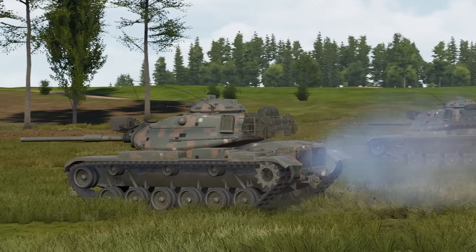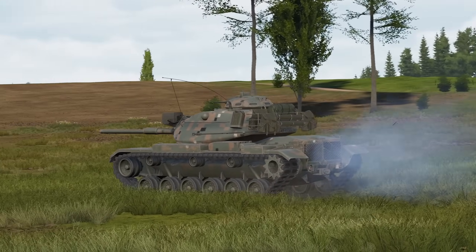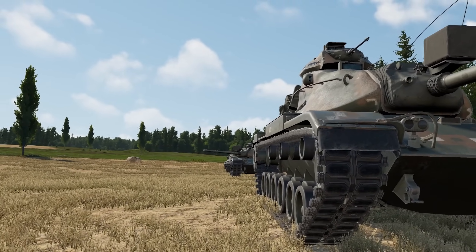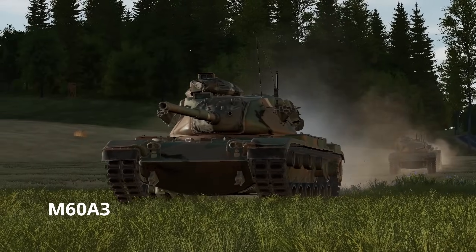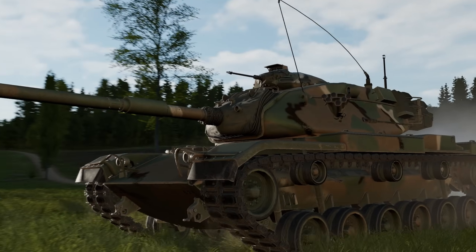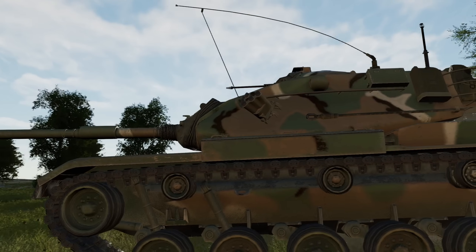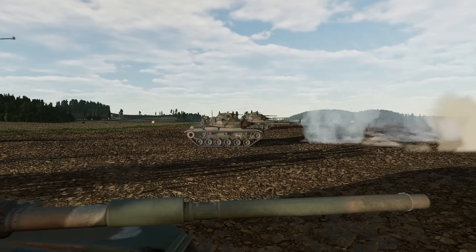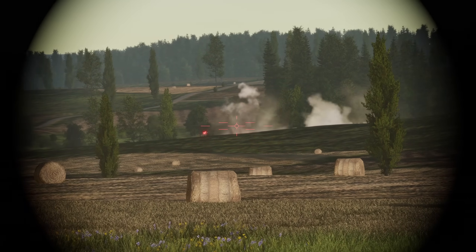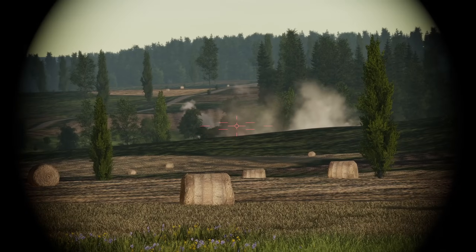In Gunner Heat PC, this Dual Texture Camouflage will only be available on the M60A1 Rise Passive 77 version. We also have the regular base M60A3, which came out in 1978. It has smoke launchers, the M240s coaxial machine guns, wind sensors, and a laser rangefinder. Note that only the TTS had the thermal image night sights and not the regular M60A3s, but you can expect the M60A3 TTS to still be in service in Gunner Heat PC.